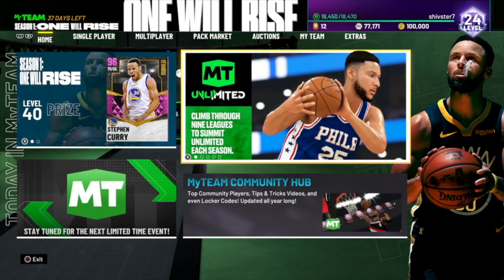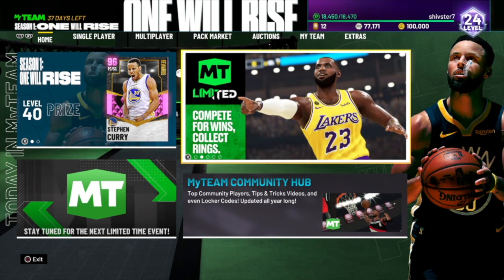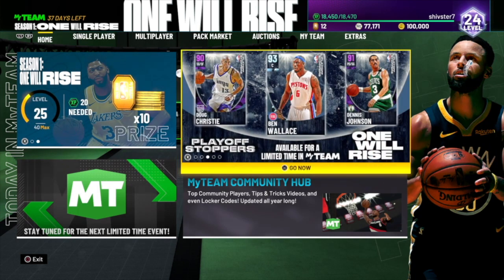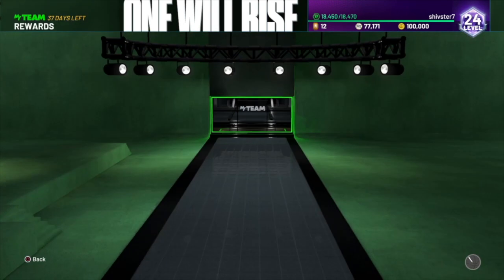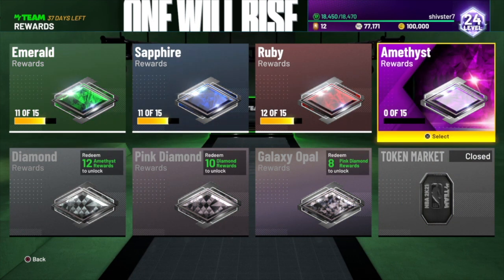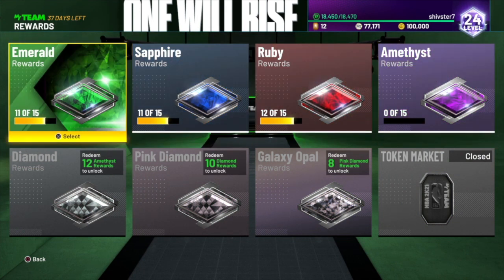What's going on guys, it's Shiv, I'm back here with another video for you guys today. I'm going to be going through the best token making methods, just how to make tokens really quickly — basically over 750 tokens you can make pretty quickly just for free. You don't have to pay any money, you don't have to do anything special, so just by playing the game you guys can get 750 tokens.